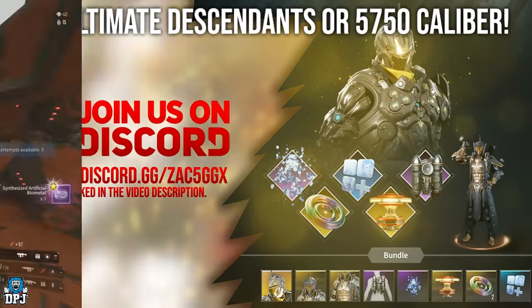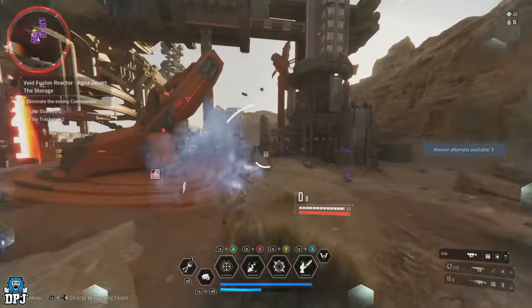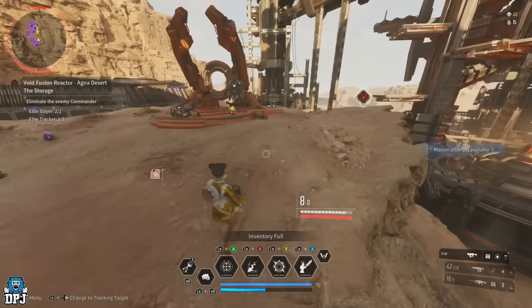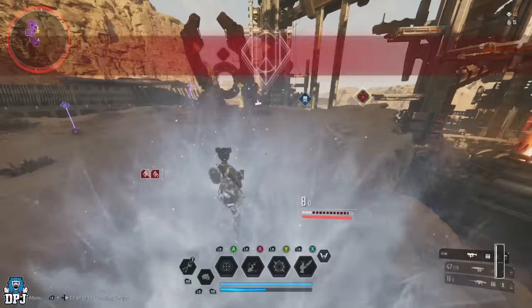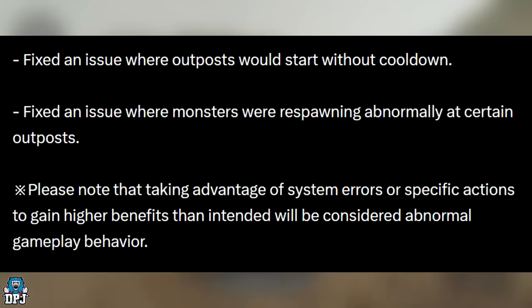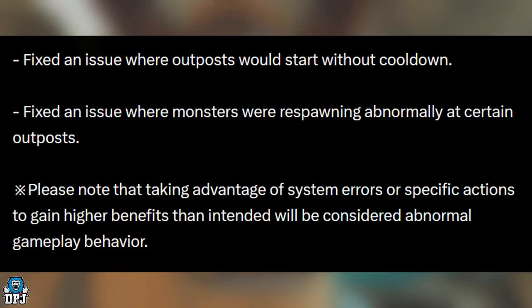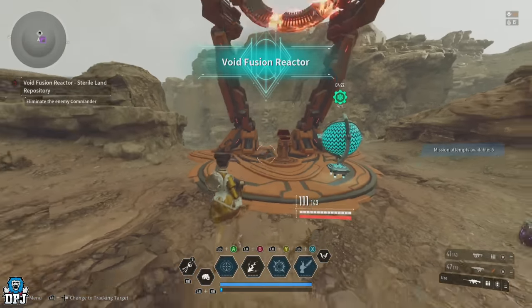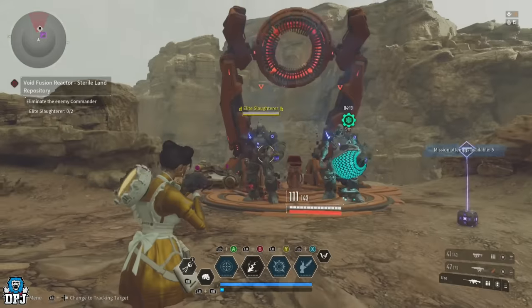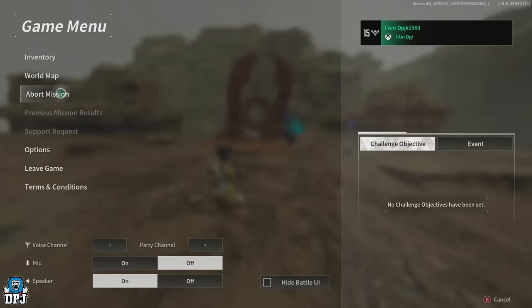There are a couple of farms I've seen that I feel might cross the line in regards to players being punished — Nexon doesn't take things lightly. But do these farms count as exploiting? I'm not sure. What I do know is, reading from the patch notes from a couple updates back, they said: 'Please know that taking advantage of system errors or specific actions to gain higher benefits than intended will be considered abnormal gameplay behavior.' But in what regard? They gave zero context. This one I'm showcasing today was found after they said this but could fall in line with what they mean — so please be careful.